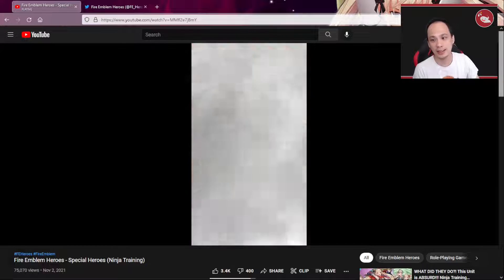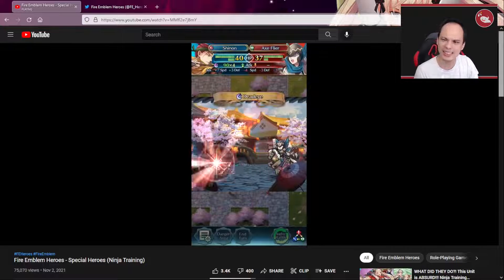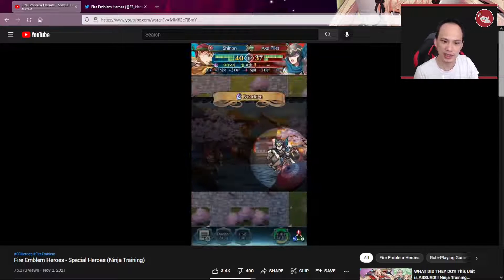Shinon again, because he's already good and this time he's red bow, so he does compete with New Year's Anna, but it is an inheritable bow — an inheritable red bow. Mine is seven, which is not great.